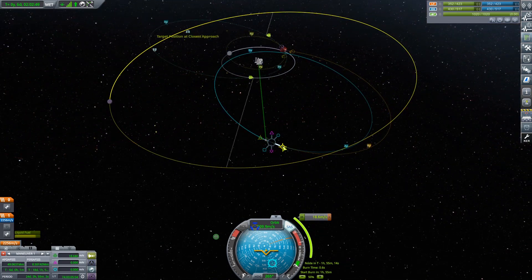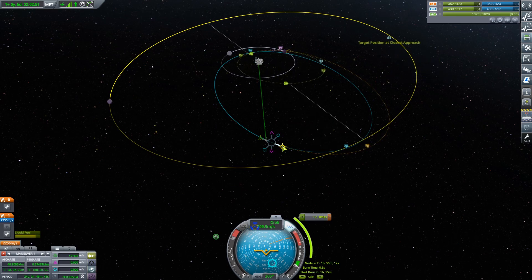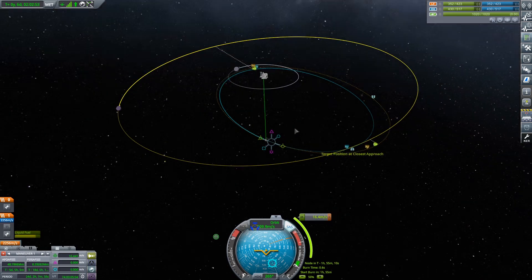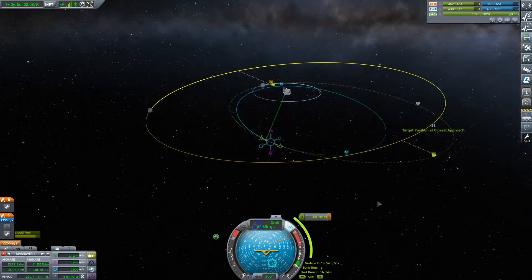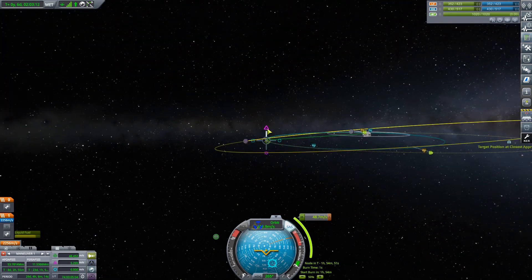That's not an encounter with the moon — actually no, that's an encounter with the moon. We don't want that. Yeah, we need to go much further out because we need to slow right down. We're going to be in front of Minmus.